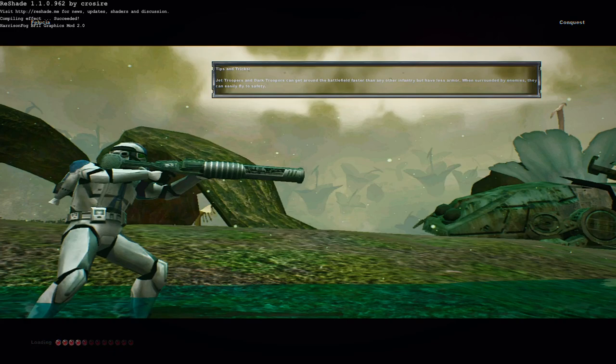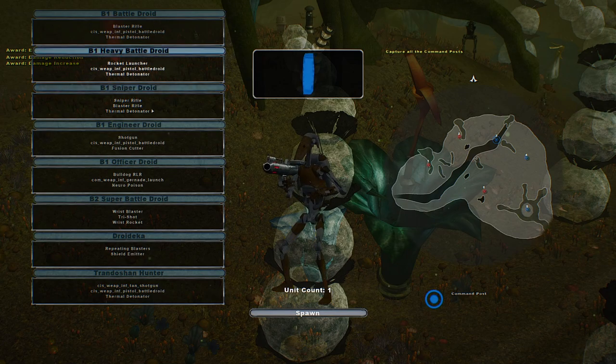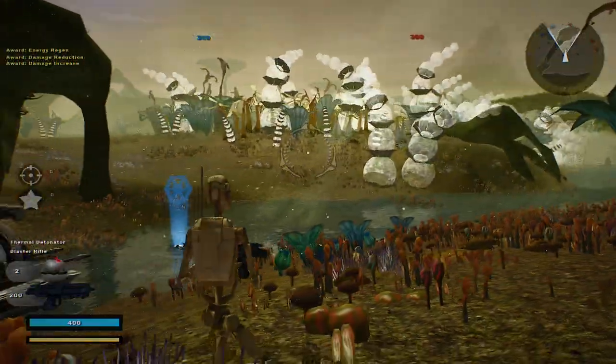Hello and welcome to part 2 of the Peace and Order era mod for Star Wars Battlefront 2. We are still doing the Fall of the Republic, but this time we are going on Felucia, and we're going to be playing on the Separatist team. Let's see what we can do here with regard to a victory or defeat.